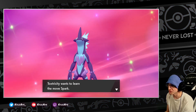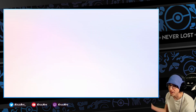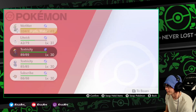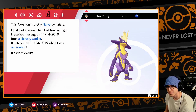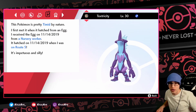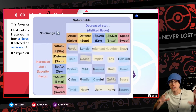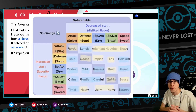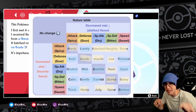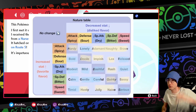Okay, Toxtricity — that's all you have to do, just get it to level 30. It depends on the nature. The good news is you get Toxel at the daycare, so you can start breeding whenever you want. The yellow one is indeed the naive nature and the blue one is the timid nature. Here is the nature chart if you'd like to screenshot it. Please leave a comment and let me know which Toxtricity form you think is cooler — I like the yellow one, honestly. Have a good one, see you next time!